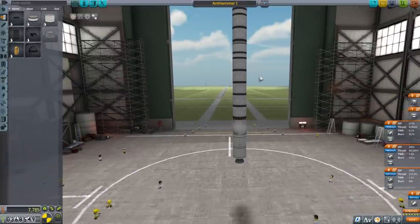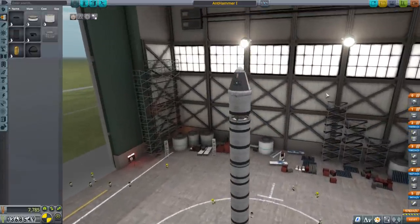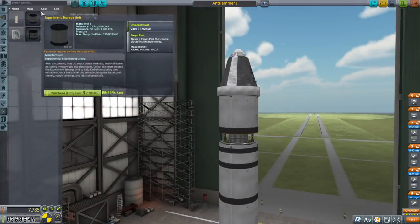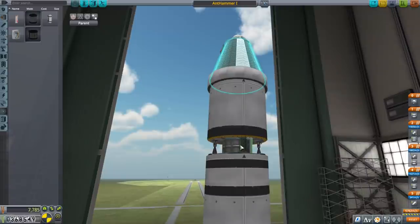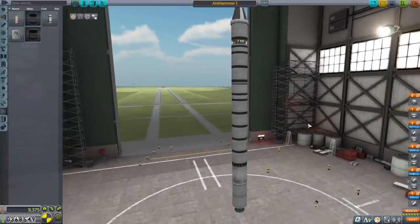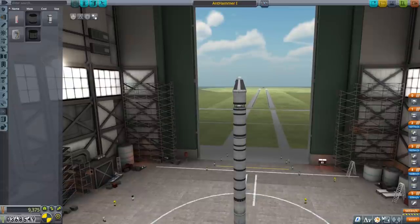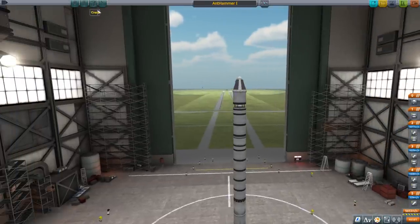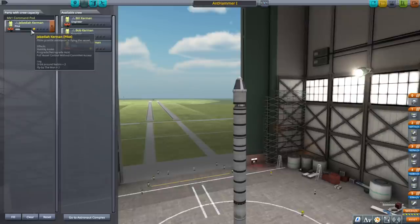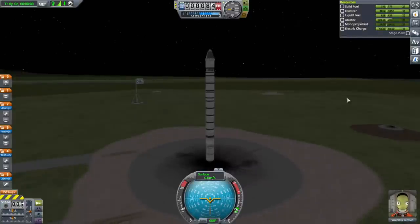We want to get into orbit around the moon, do science, and then come back — that's the goal. I think we will carry some goo containers too. Let's get two mystery goo units and put them on the side. We'll go for 100 ablator for now because we didn't really have enough margin last time. We're aiming for orbit, need to do an orbital spacewalk, then return to Kerbin. It's Val's turn since Jeb already did the flyby.